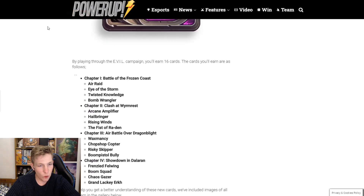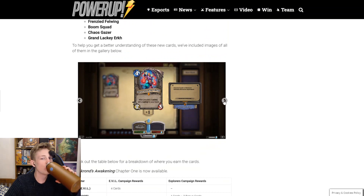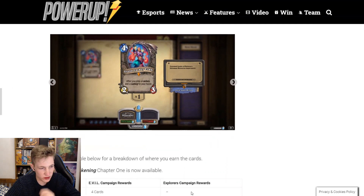Galakorn's Awakening cards. We can start with this Grand Lackey card. Grand Lackey Urk — we saw this one before, right? This card's a bit like the shark — it's a bit too slow.